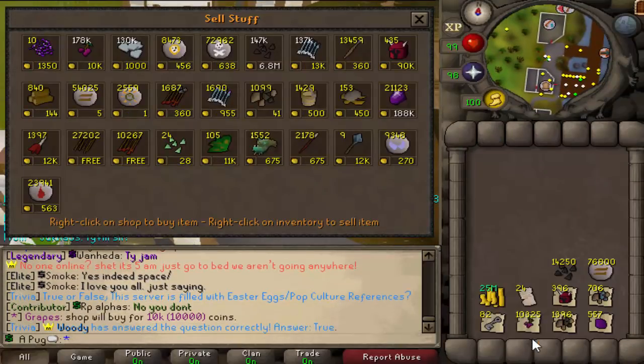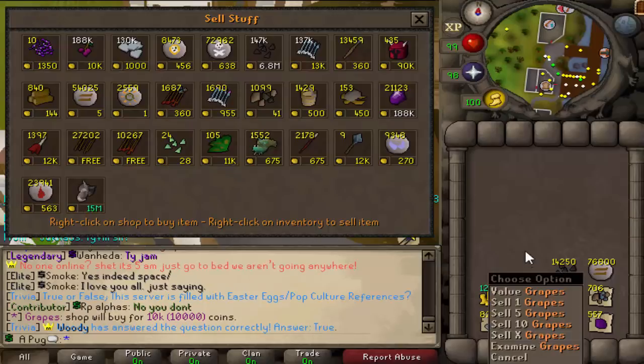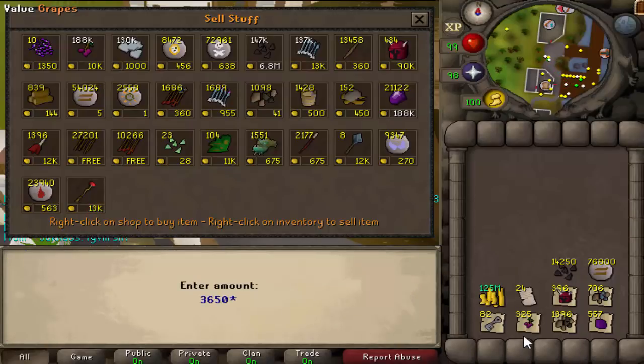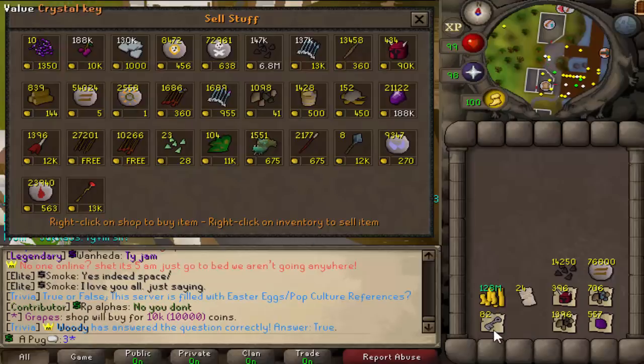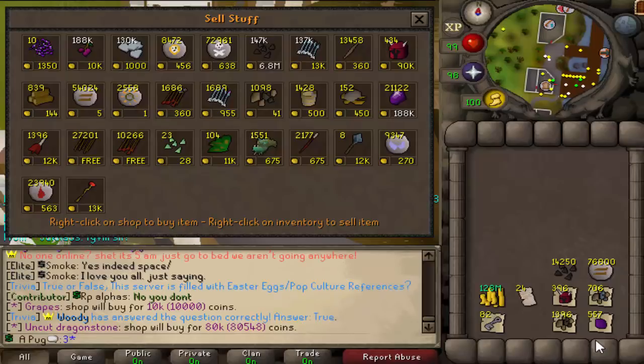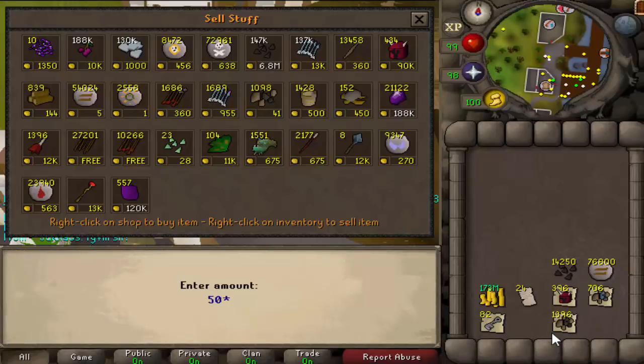Grapes — oh boy, 5,000! Look at this money. I didn't show my clue scrolls either, I'll show you those in a bit. I'm pretty sure all of them are from this 1K because I sold them before. We're just going to sell these Dragonstones — 557. Damn, this is making way more money than I thought. This is probably like broken amounts of money.